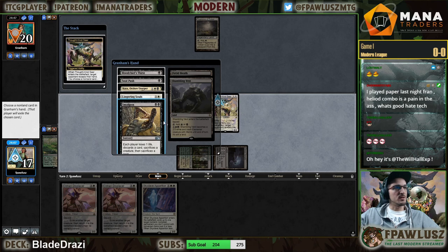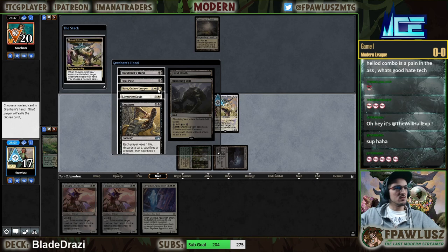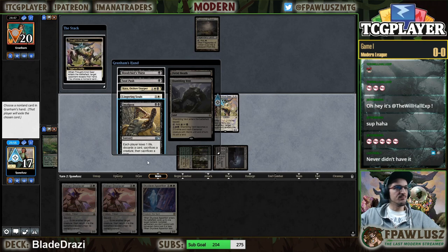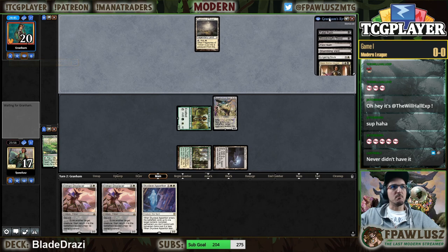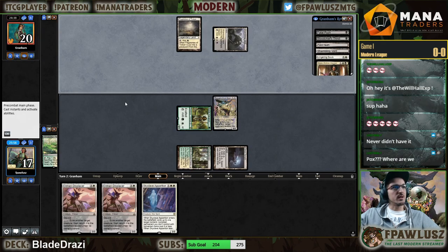Opponent's taking the Smallpox — none of the other cards really matter. They can't even push my Thought-Knot. Smallpox, man — Modern really is great right now.